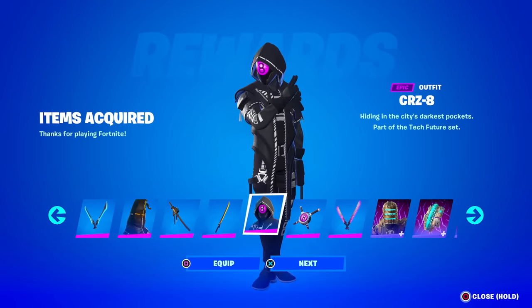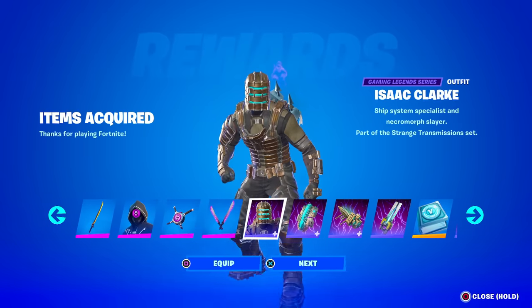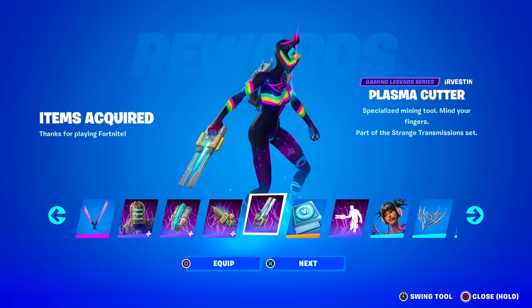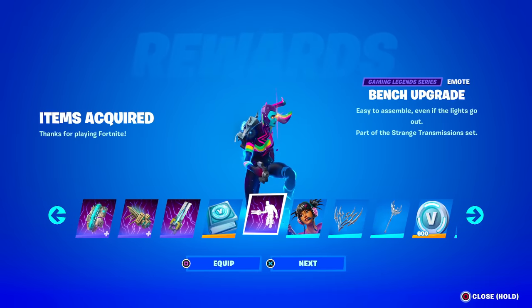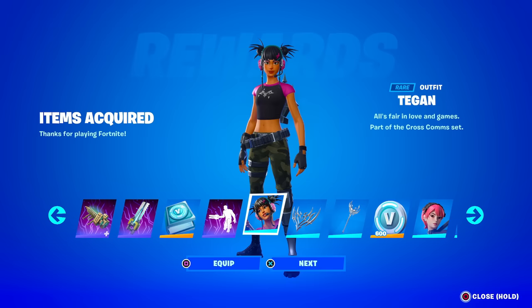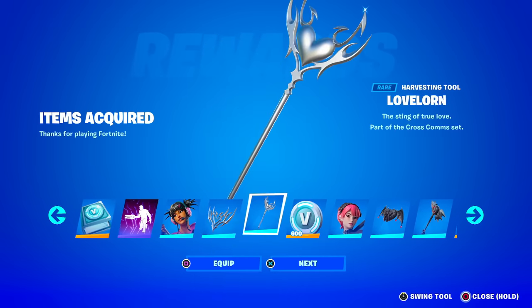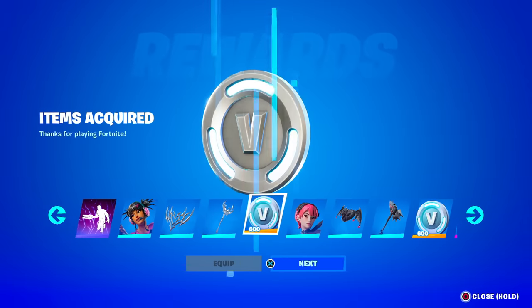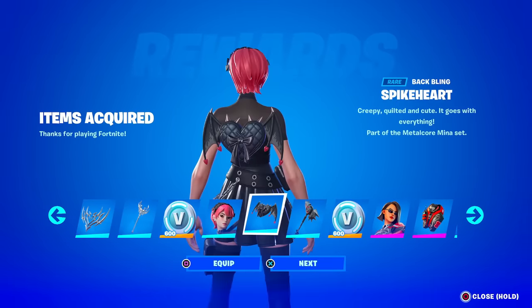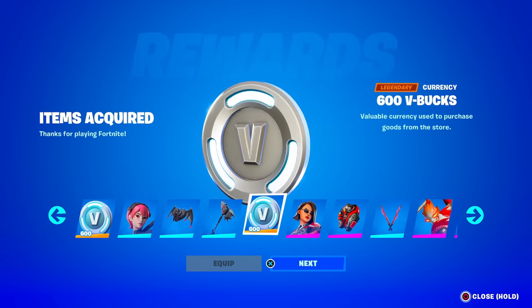The first one is all of the tech skins, the bat blings, and then they do have this pack as well with the Isaac Clarke skin, which of course has the rig back bling, another bat bling, this pickaxe, and even this emote — which isn't actually built in. People think it is, but no, it's not. They also have this starter pack — the Tegan skin, pretty clean, with the Lovethorn bat bling, the Lovelorn pickaxe, and also 600 V-Bucks. Then they got the Mina Park skin, Spike Heart bat bling, and the Ruthless Claw pickaxe, which also has 600 V-Bucks with it.